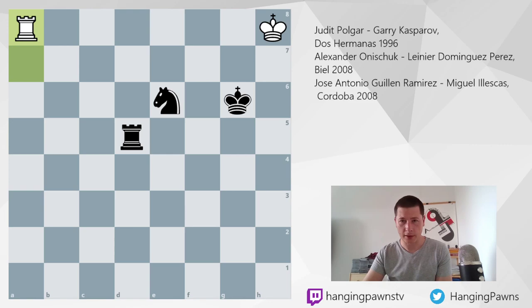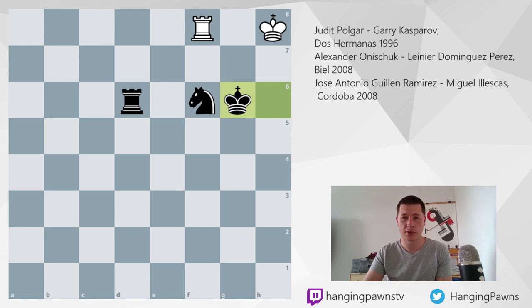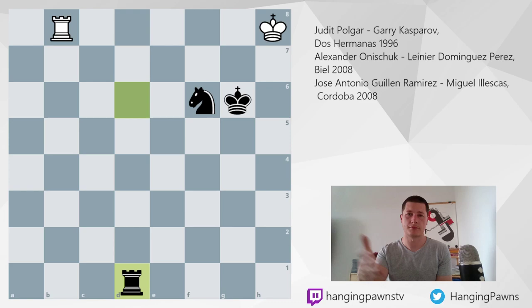She tried rook to a8, but Kasparov won convincingly. The most accurate move was rook to d6, defending the sixth rank, and now there is nothing to be done. If white just waits — for example, rook to b8 — then knight g5, there are no checks along the sixth rank. Rook g8 check, king g6, and if waiting because there's nothing else to do, then knight h7, rook to b8, knight to f6, rook to f8, king to g6, rook to b8, rook to d1, and mate is unstoppable. Or you can give up the rook, but then you get mated anyway.